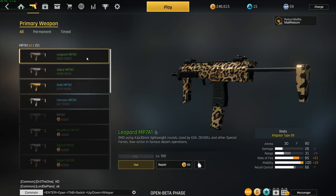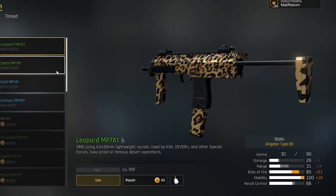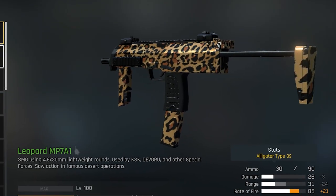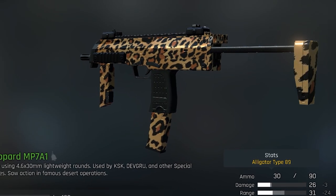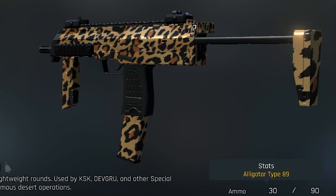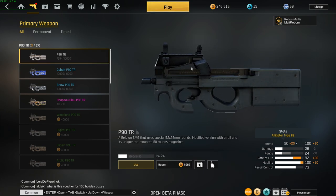My favorite SMG is the MP7A1 — I just call it MP7 for short. With the extended mag it holds 40 bullets, and with a suppressor it just melts people. It has a really high fire rate but high vertical recoil, so if you use iron sights most of the time you won't be able to see your enemies if you can't control the recoil. The P90 is used by most people I see in the game — it has 50 ammo and a higher fire rate than the AR-57. Most people just run with it and hip fire to get kills.